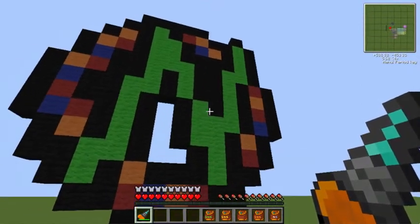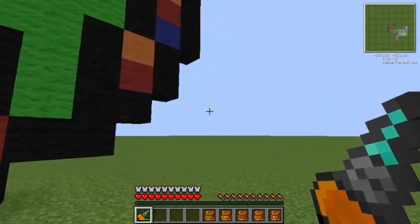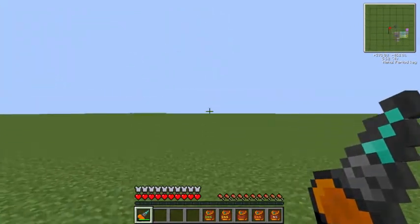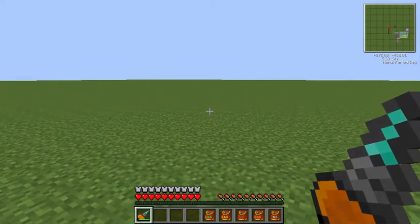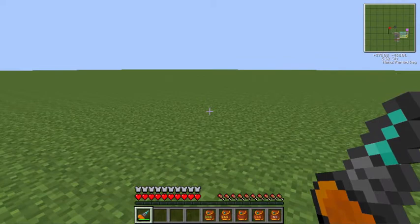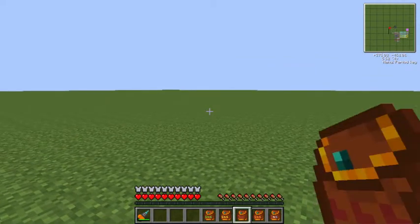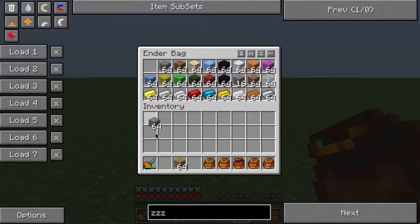But first, let me show you what the end result is. Let's say you're out and about in your multiplayer world, and you need to build something quickly, and you didn't happen to bring the materials you need with you. As you can see from my inventory, I've only got some Ender Pouches with me and my handy-dandy diamond drill. But let's look inside one of them — all the materials that I need, a stack of each.